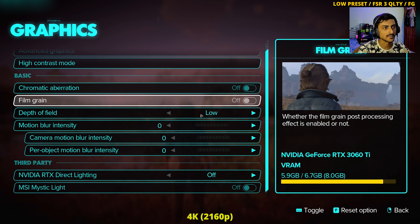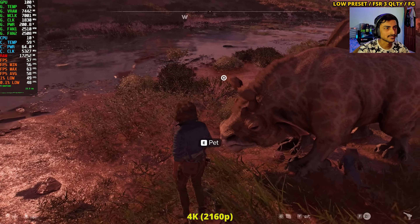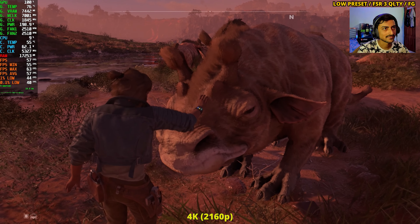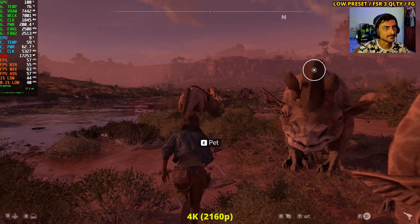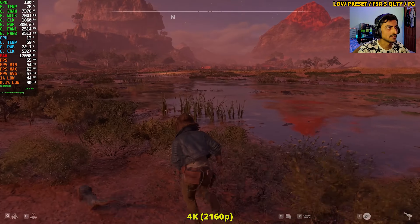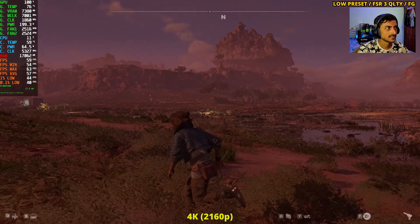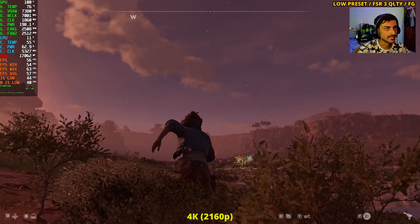Finally I've enabled FSR 3 Frame Gen using Quality mode on the low preset — you can't increase the preset at 4K, it's already very demanding. We're getting above 50 fps, but the input delay is massive and easily noticeable. I would not be playing like this even with a controller — you will notice the delay.